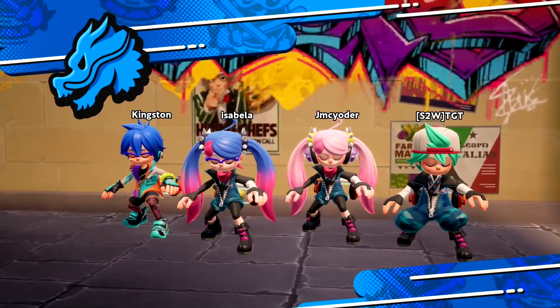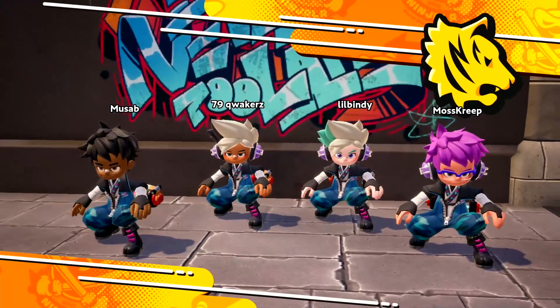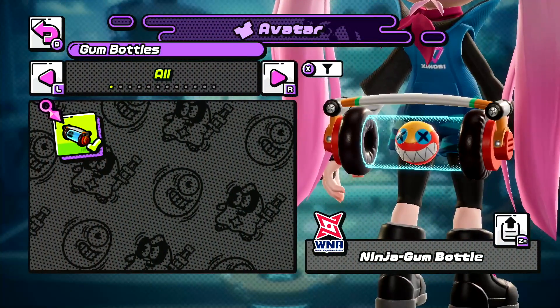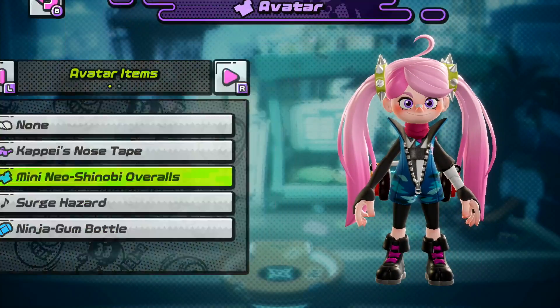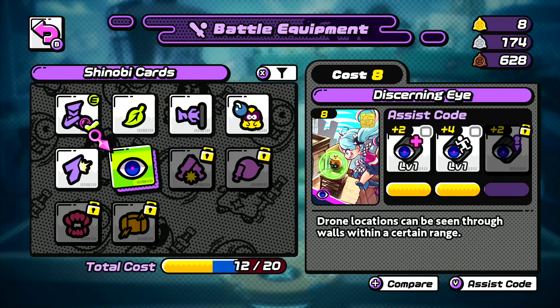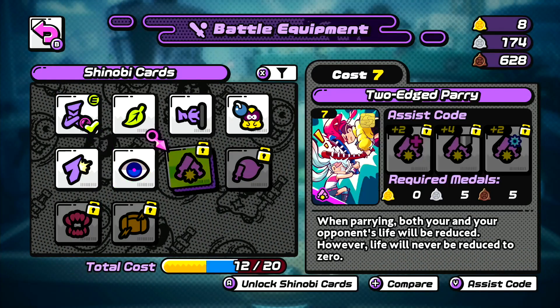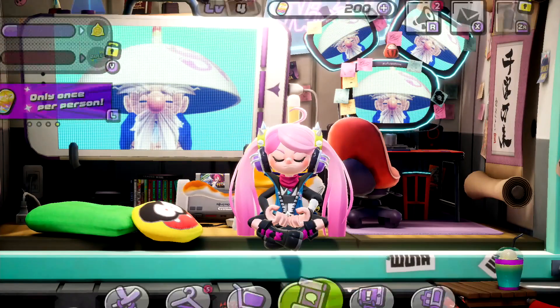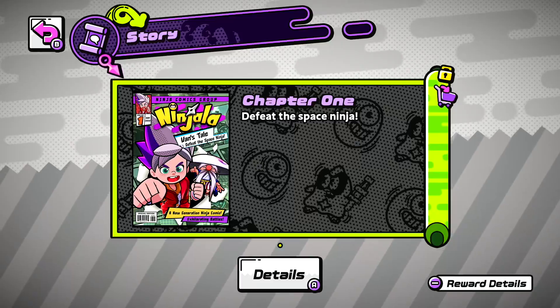Players can choose between eight playable ninjas: Bereka, Burton, Emma, Jane, Cappy, Lucy, Ron, and Van. Each of these young ninjas can be fully customized with a substantial amount of cosmetic items. However, most of these items happen to be locked behind the premium in-game currency. I spent the bulk of my time playing as Lucy, because she's easily the cutest, and I am willing to defend that.